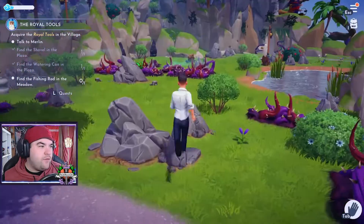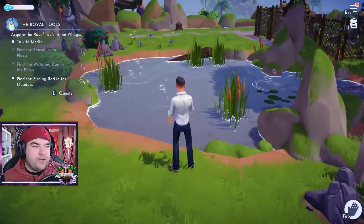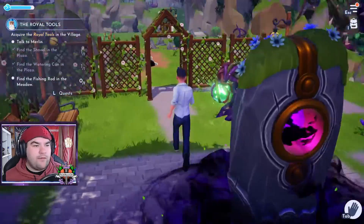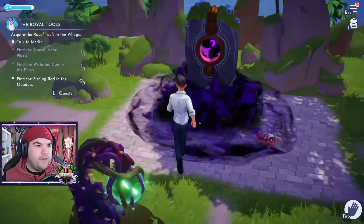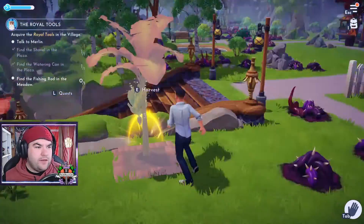Be active in the valley, gather resources, sell what you don't need to the Goofy stall, receive star coins in exchange — profit. We may find the fishing rod in the meadow. Logic to me would dictate it's got to be near a lake, right? I feel like I've got to get that green ball into there, but I can't get the green ball yet. Was this a banana tree? It is — yummy.